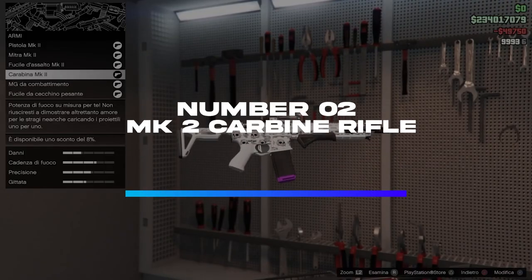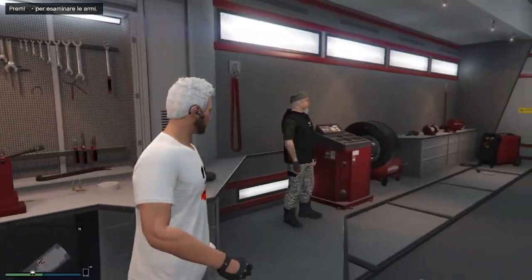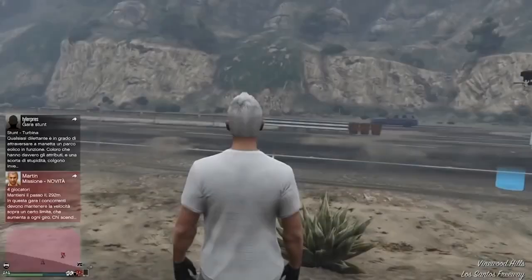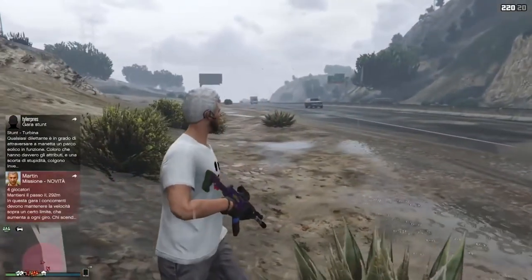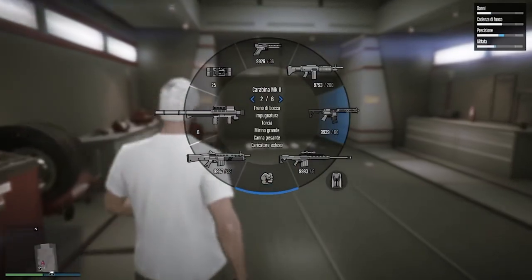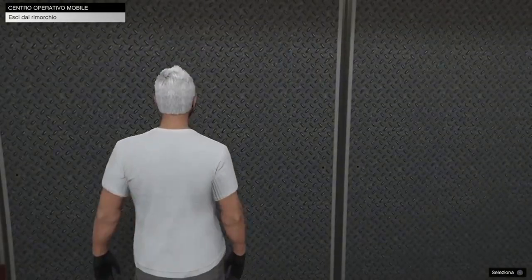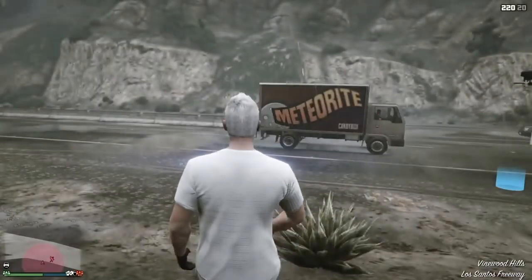Number 2: MK2 Carbine Rifle. The Mark II Rifle, commonly known as the MK2 Carbine Rifle, is a must-have weapon for everyone. You simply cannot avoid it if you want a weapon that is both useful and simple to wield. It is especially well known for its efficiency in one-on-one combat. To obtain an MK2 Carbine Rifle, you must first purchase a standard Carbine Rifle, then visit the gun locker to upgrade it to the Mark II Carbine Rifle. There are a few extra unlockables included, but the MK2 Carbine Rifle upgrade is sufficient. If you're seeking the most versatile weapon, the Mark II Carbine Rifle is a must-have.